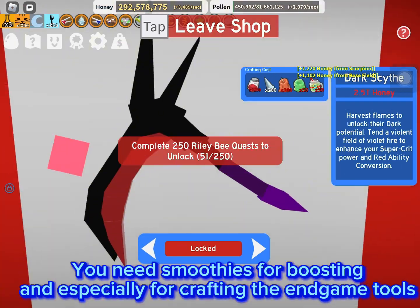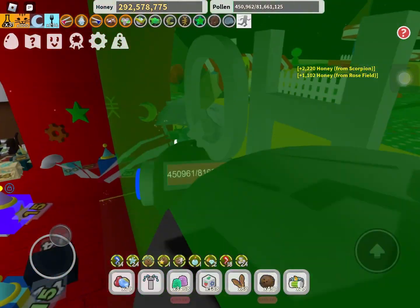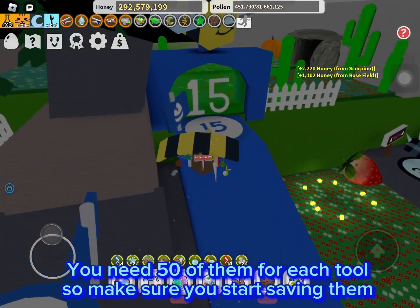You need smoothies for boosting and especially for crafting the endgame tools. You need 50 of them for each tool, so make sure you start saving them.